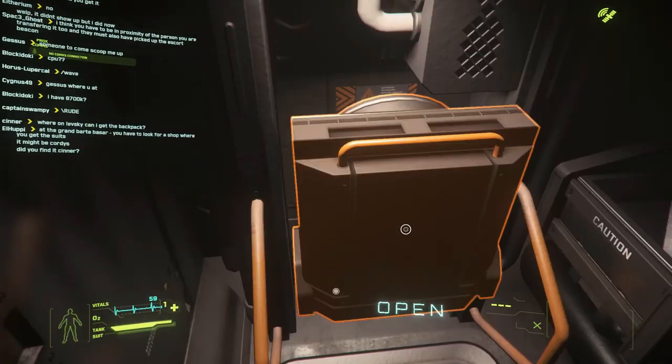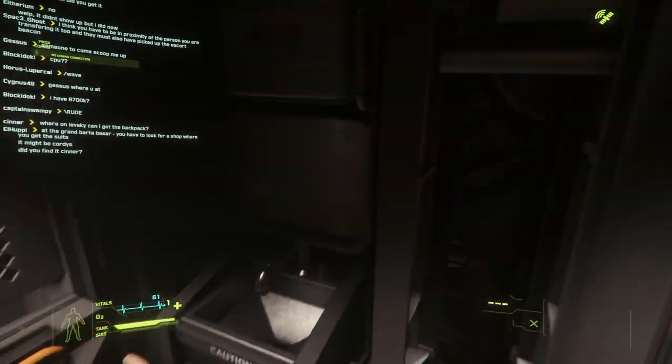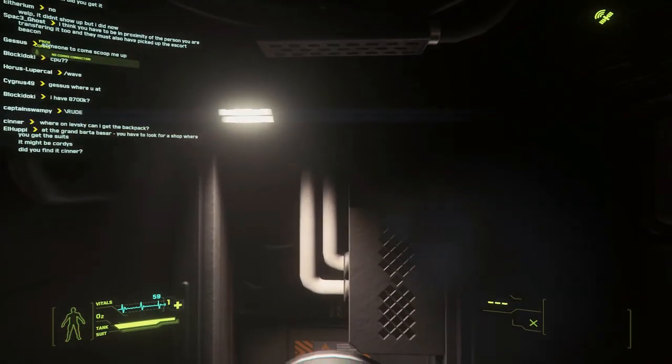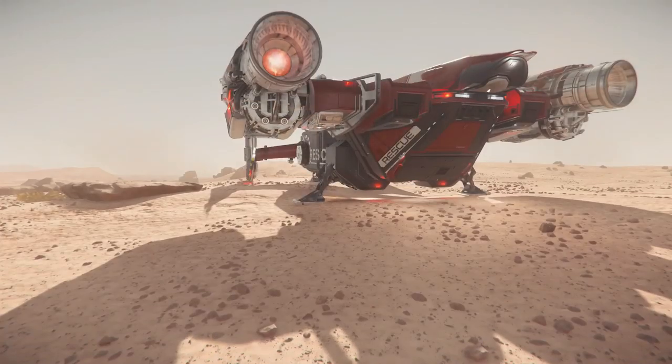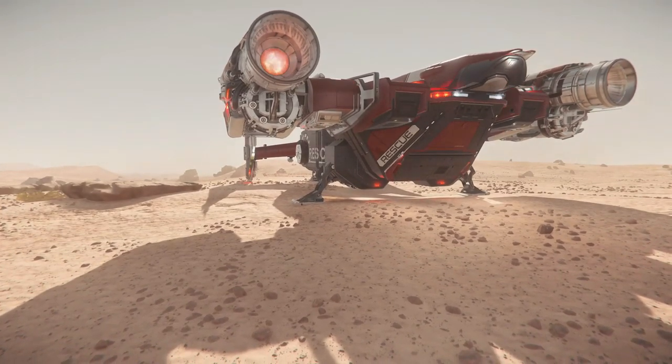Those beds, along with a bathroom facility in the ship, make it ideal for long-term gameplay. It has a shower, a toilet, and a sink — something to accommodate the hygiene needs for the survival mechanics they'll have in the game. The scanner also introduces another aspect as a great support ship for mining.